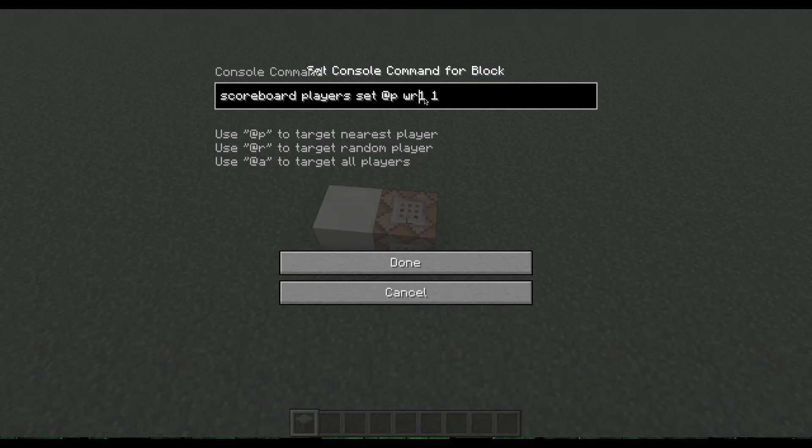So you can set up multiple of these if you feel like. If you want to create a second one, then you name it WR2, a third one WR3, so on and so forth. And this doesn't have to be called WR1 — I just find this is an easier name to type than 'wireless redstone 1'.